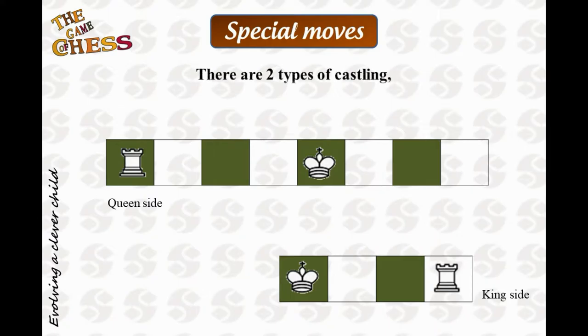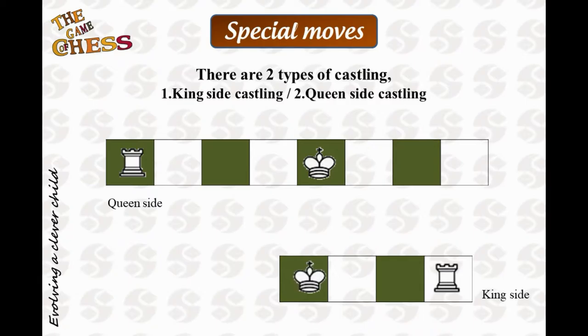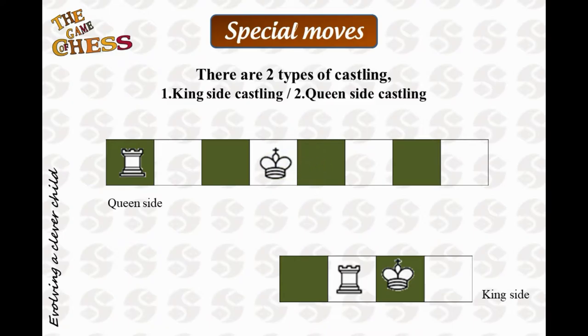Either of the rooks, which are placed at either ends of the rank, can be used for castling. That is, you can castle from the king's side like this, or you can castle from the queen's side like this.